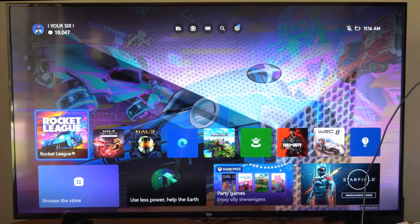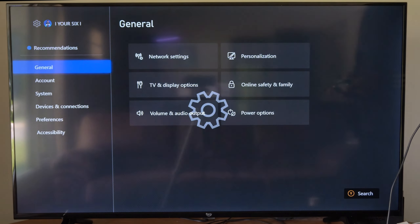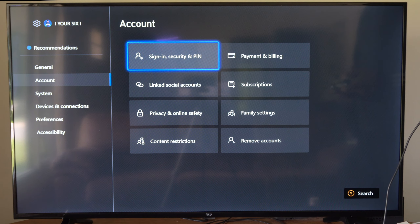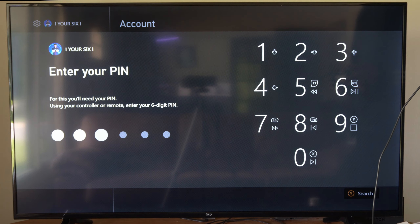To get to this setting, it's really easy. Just on the home screen here, go up to settings right here, select this, then go to account, go to the right, and go to privacy and online safety. Then type in your pass pin, if you got one.